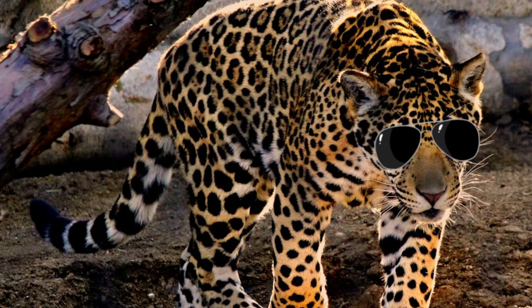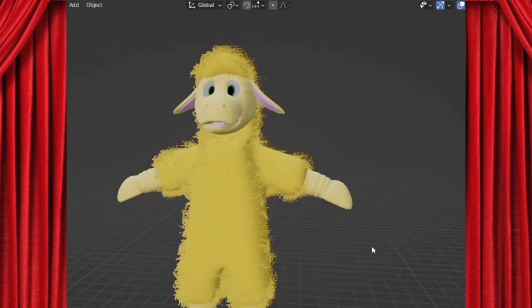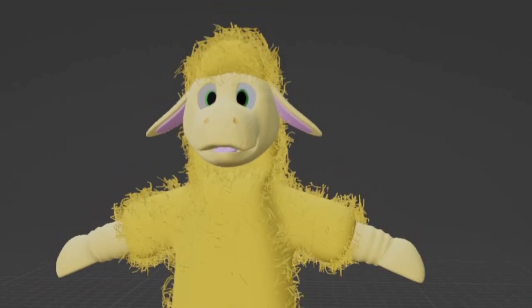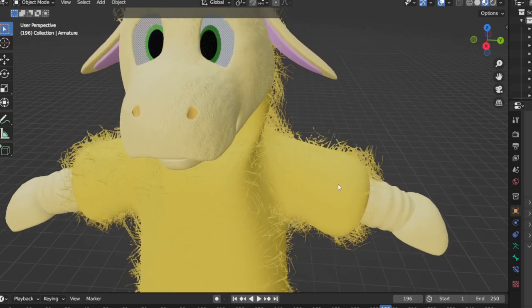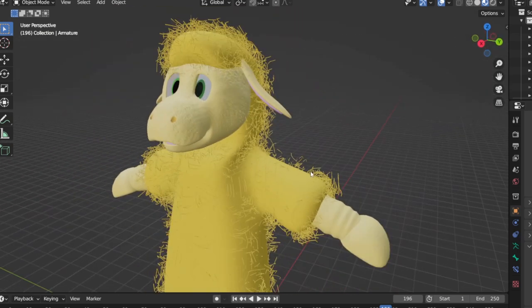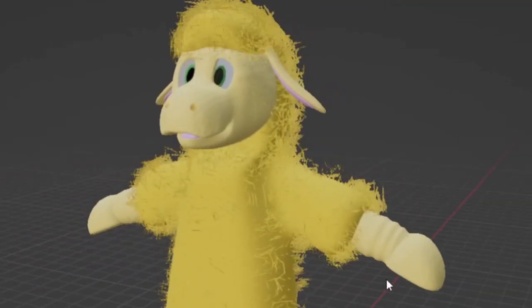Now, bearing in mind everything we've just learned, this is the design I came up with. Drumroll, please. He looks like a fucking Care Bear. And that's perfect, because as I said before, he needs to be colourful and not scary. So the Care Bear look — that's exactly what we want.